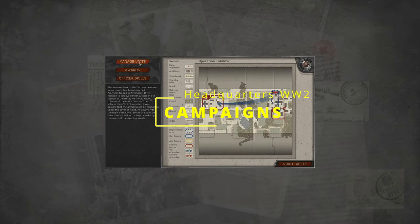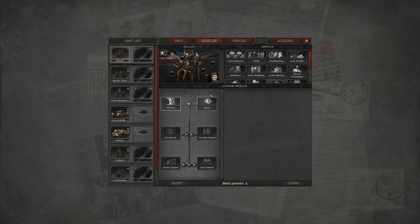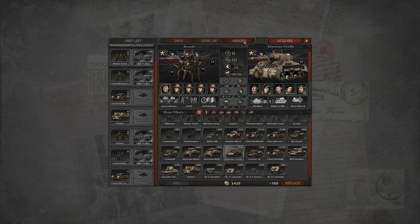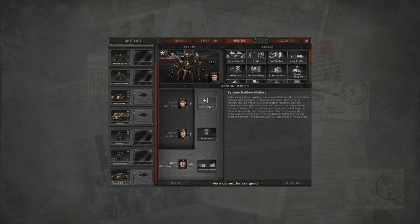In campaign mode, each mission presents varied objectives ranging from seizing or holding control points to protecting allied units. Throughout the campaign you maintain a selection of units that rank up as they gain experience. These can also be replaced with other units of your choosing by spending points acquired as you progress. Hero unit commanders also unlock as you progress through the campaign and can be assigned to other units, making them very strong and giving them massive bonuses.